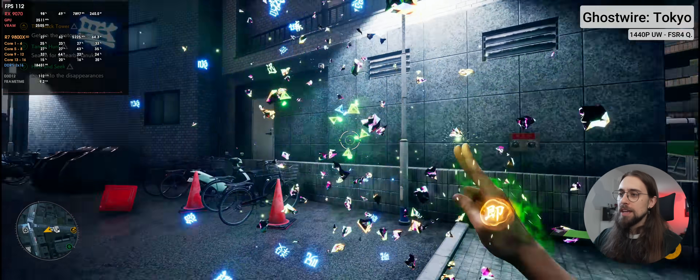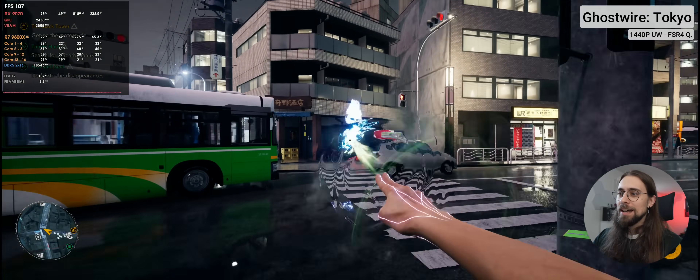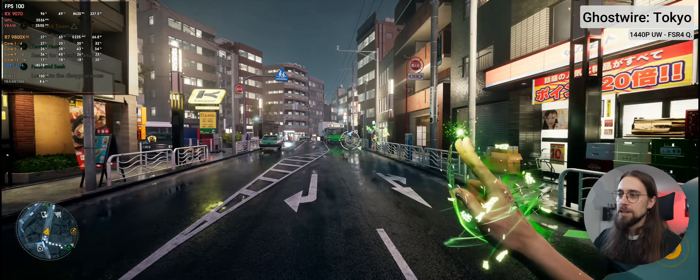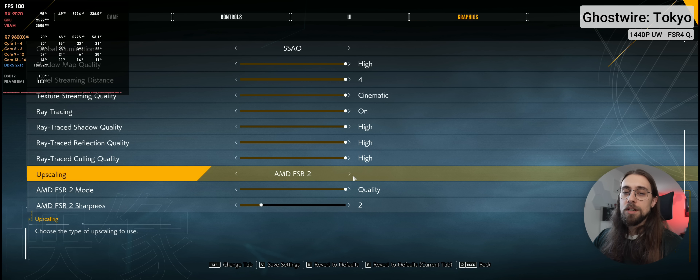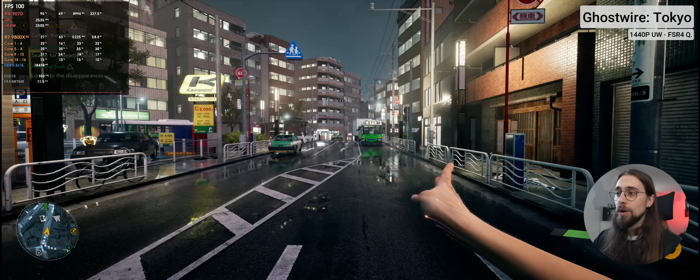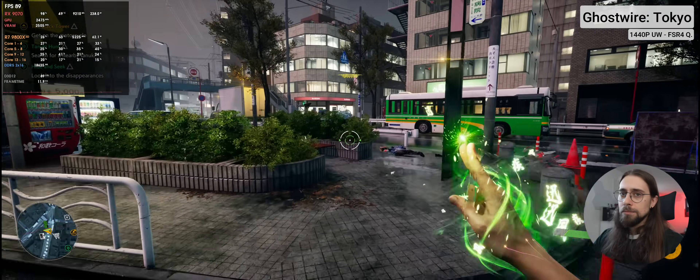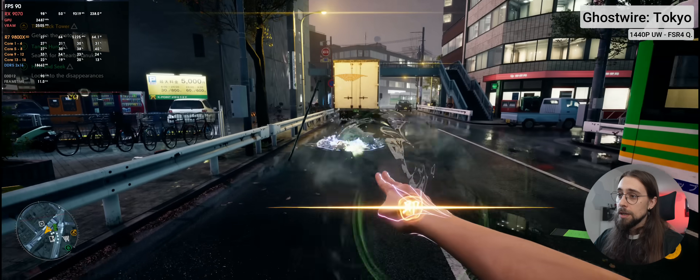Now we're running Ghostwire Tokyo, one of the games I enjoyed the most in the past couple of years. It had lots of flaws when it launched, but it's a very interesting game. It's been updated with more skills and a better story. I'm also using OptiScaler — FSR 4.0.1 — through FSR 2 inputs, because with the new version of OptiScaler you can use FSR 2 inputs instead of just FSR 3, 3.1, DLSS, or XeSS. Ray tracing settings are on maximum. This game pre-compiles basically all the shaders, but we do have some shader compilation here and there. Let's see if we get those big stutters like with The Ascent, which didn't happen with Returnal but did happen with The Ascent.